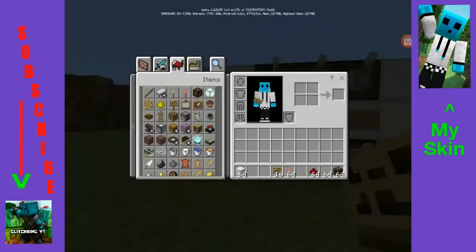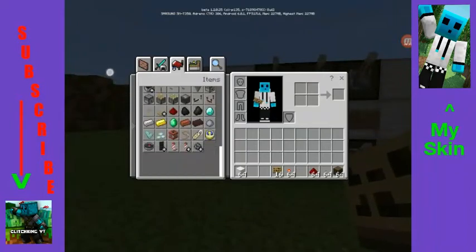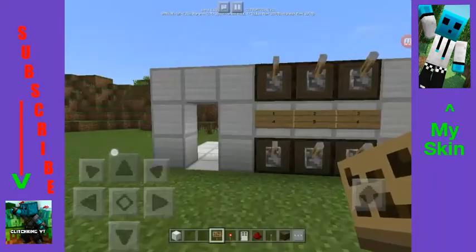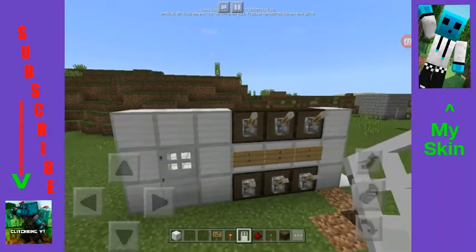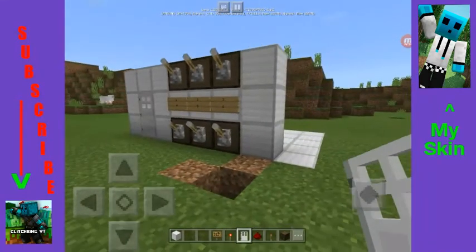Now you're going to grab an iron door and place it in the door frame. That's what your whole thing is going to look like — we just have to do the redstone on the back now.